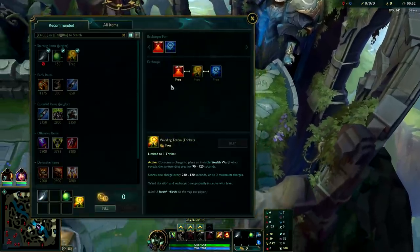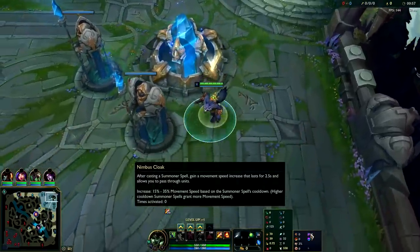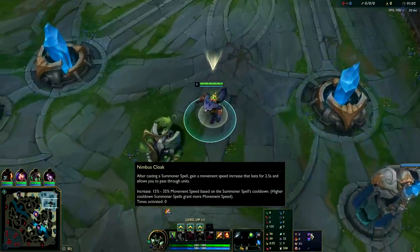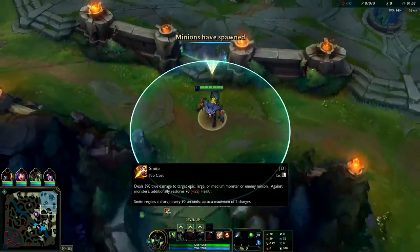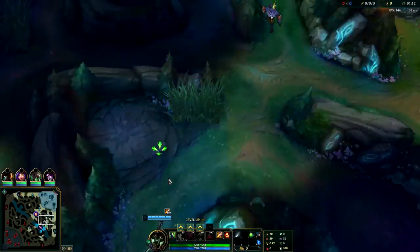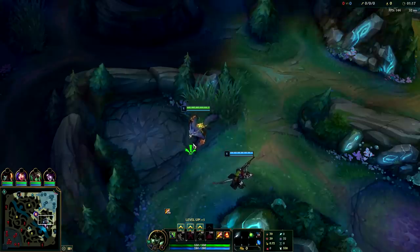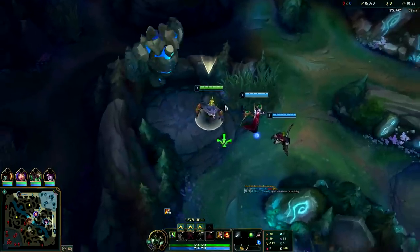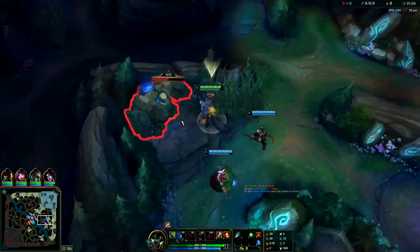First things first, get your ward down in the enemy's jungle to figure out their jungle pathing. I usually like to do it near the enemy bot side unless I feel like they're going to invade me, in which case I'll put it on my opposite side jungle. In this case I don't feel like they're going to cheese my opposite side buff, so I'm going to get my ward down on Nocturne's raptors to figure out his jungle pathing and get a better timing so I can invade him. Next I'm going to back, get my oracle lens, and then start with my bot lane because I want to mirror Nocturne — match where he's starting so I can invade him on his later camps.